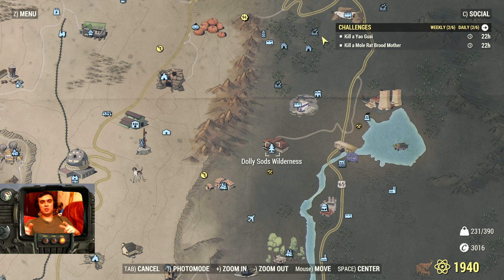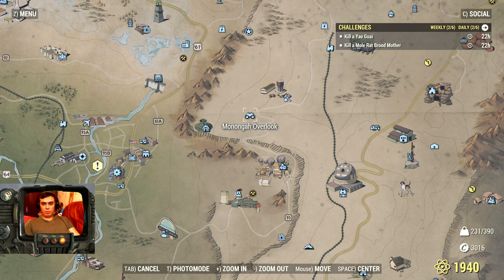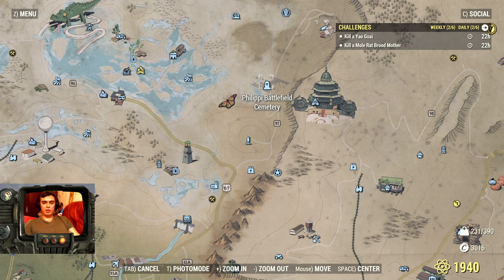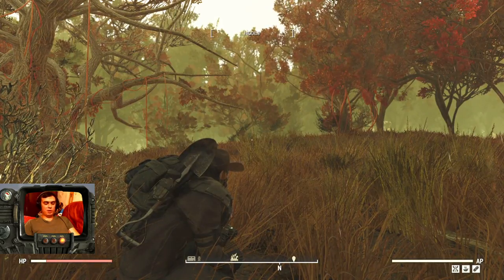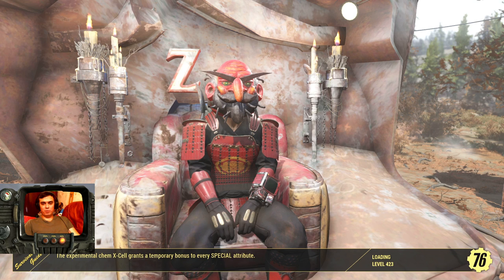Most people visit Dolly Sods but not everyone stops by Monongah Overlook — there's a Yao Guai there. There's also a Yao Guai in Philippi Battlefield Cemetery, in the parking lot — I'll show you that location because it's a little less known. Going to Dolly Sods is better since there are two Yao Guais, which means more acid farming, but I'll cover both.